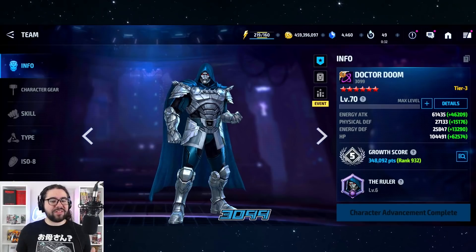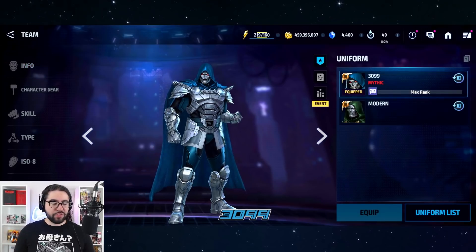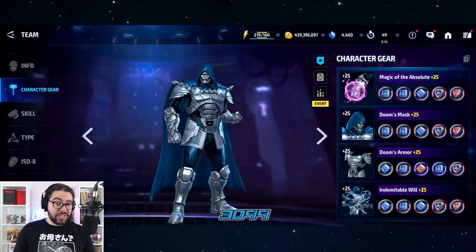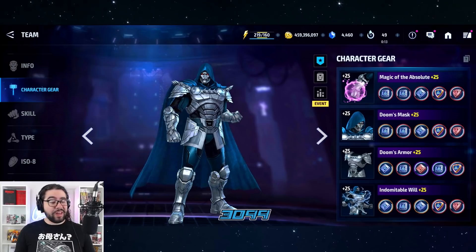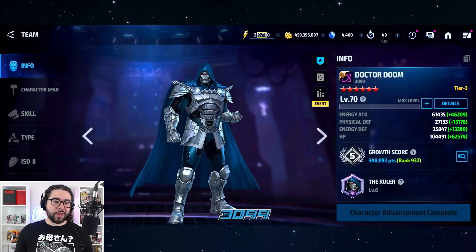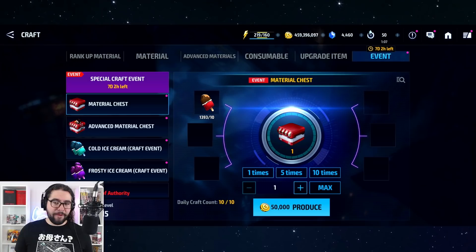Dr. Doom is the perfect example — this is an S tier uniform and S tier rework, top to bottom. He's very strong for all content and you have a choice of how to build him for PvE or PvP, or even both. This is the definition of a super prize you need to drop every once in a while — not every update, but every other update or every two updates is fine.